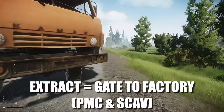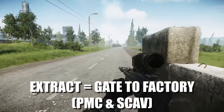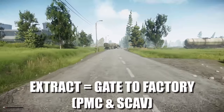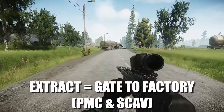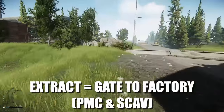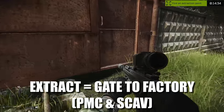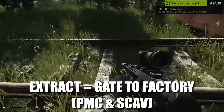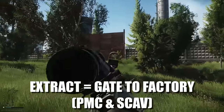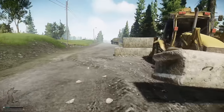The next location is Gate to Factory. This is a PMC and scav extract, but unlike the others, you have to have a friendly PMC and a friendly scav extract together — it cannot be two scavs or two PMCs; it has to be one scav and one PMC. Good luck finding a friend! If you do, you can extract from this location. Fence will send you some valuable items in the post if you do. Walk up to it with your friendly scav and PMC, don't get shot or betrayed, and extract. If you've ever done this, please send a screenshot of your loot into our Discord!